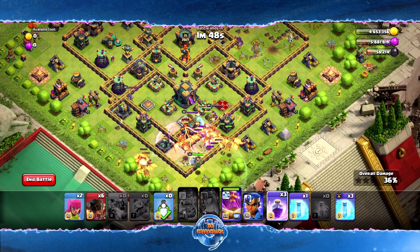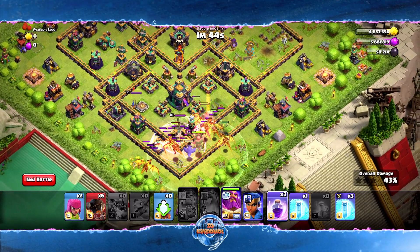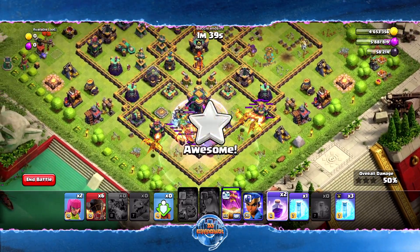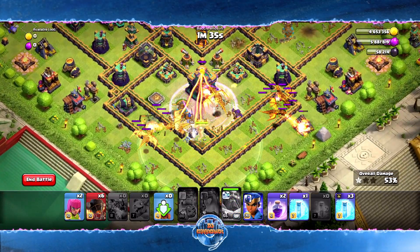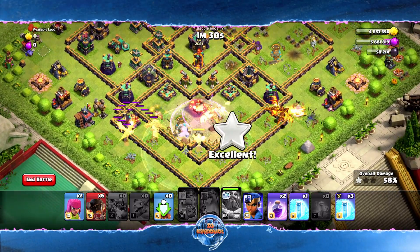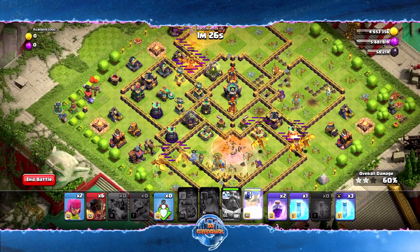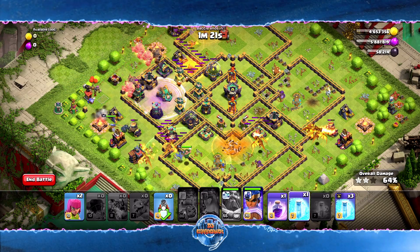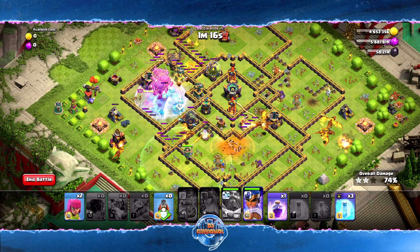I'm going to drop a Rage to help them stay inside — they all need to go after this Town Hall. Let's smack it. I need to drop another Rage over here to keep our Dragons raged and angry, give them super strength. Let's give them the Warden ability so they can take out the Town Hall. Town Hall goes down. Now while they're working on the bottom, I'm going to drop the Royal Champion, drop the Rocket Balloons, and drop a Rage.